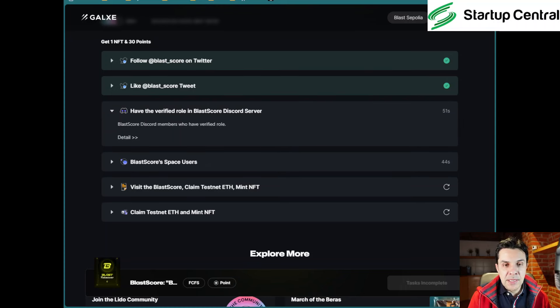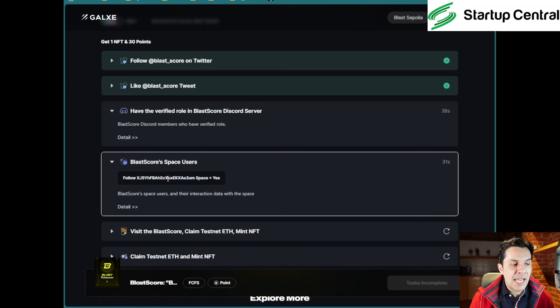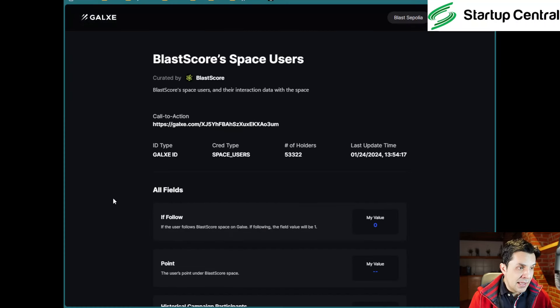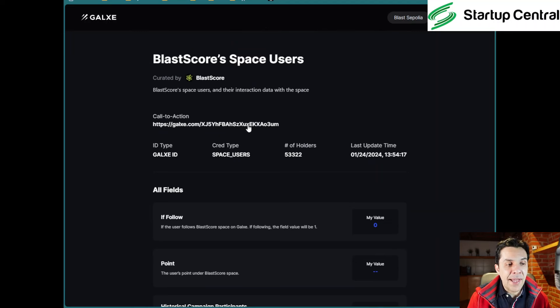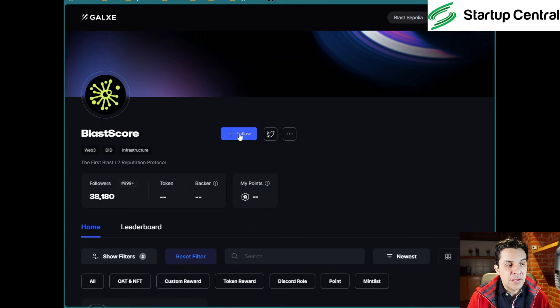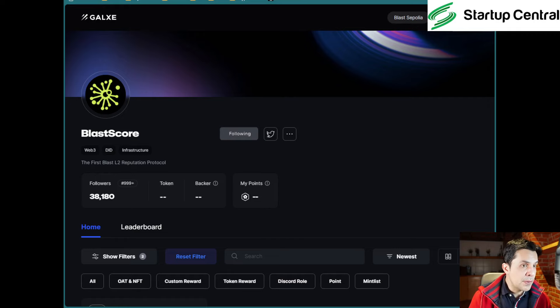The next thing we need to do is click on 'Blast Score Space Users,' then click on 'Detail.' It will open a new page, and you'll need to click again on the call-to-action. Galaxy is kind of messy — don't worry, the solution is just clicking on this call-to-action. It will open another page, and then all you have to do is click on the little plus sign to follow. That's it.